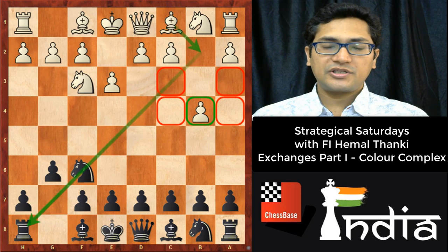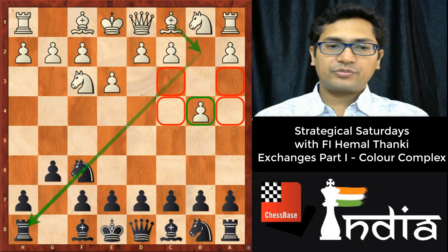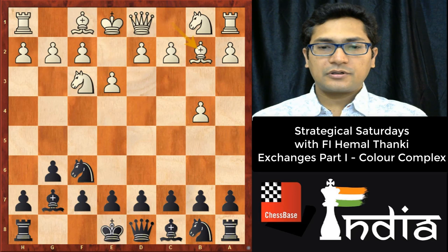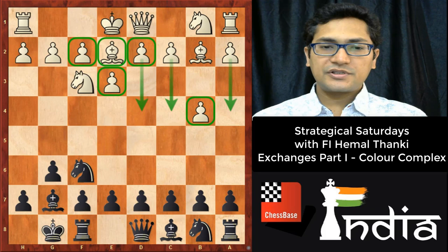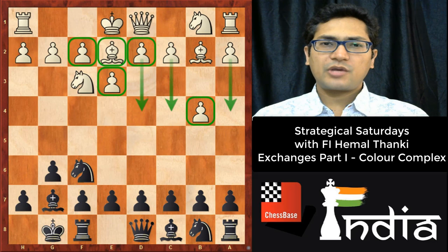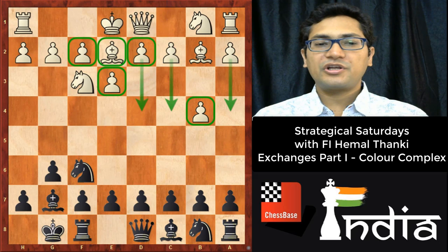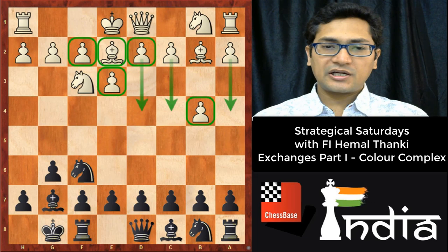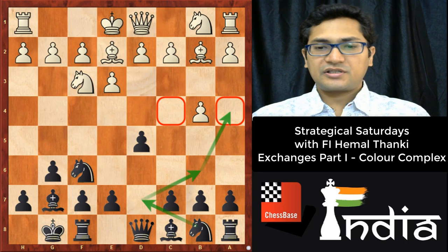After Bg7, Bb2, and short castle, Be2 — here is the first point where black needs to start thinking properly. Bg7 followed by castling is a very normal continuation. I advise students to play the necessary moves and keep flexibility for other moves. For example, if you decide too early about d6 and d5, you might regret it. Here it is very clear that white is going to play d4, c4, and a4, so this is the first point where we can introduce the color complex.